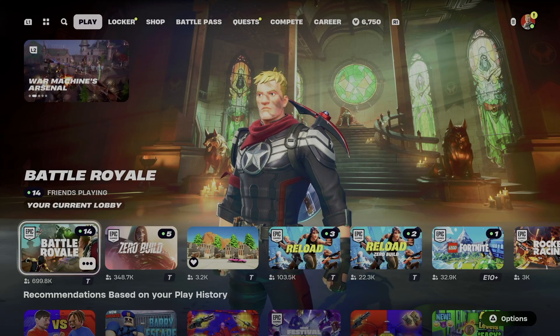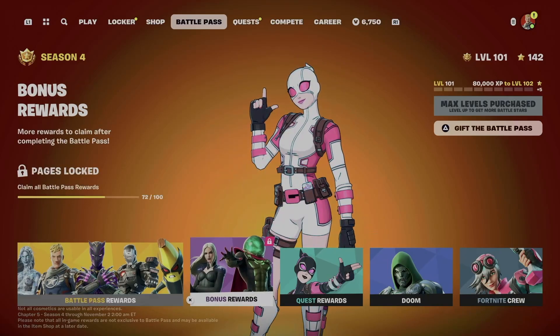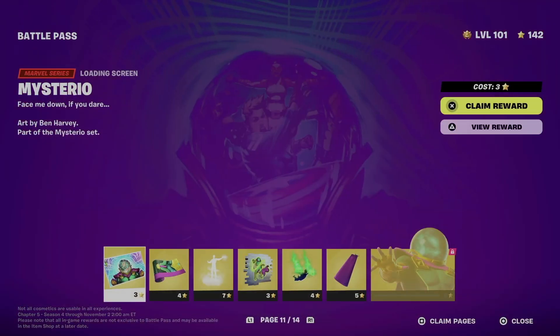Hey guys, in today's video I'm taking a look at your battle pass, so let's get started. Go into your battle pass tab, then battle pass rewards. In order to get to page number 11, you need to get everything from number 1 all the way to 10, so once you claim all those pages you can move on to this one.